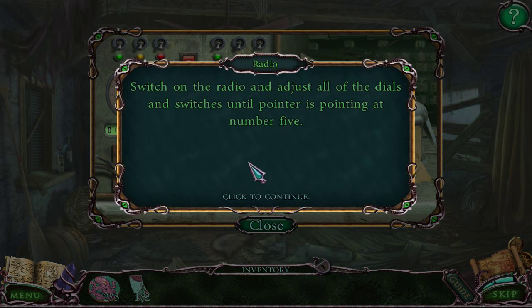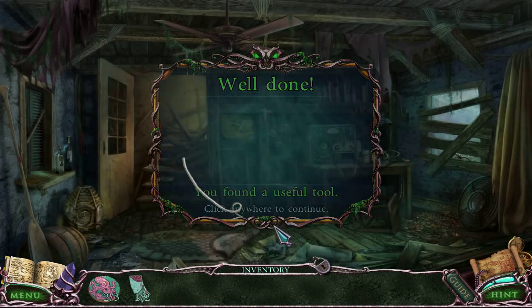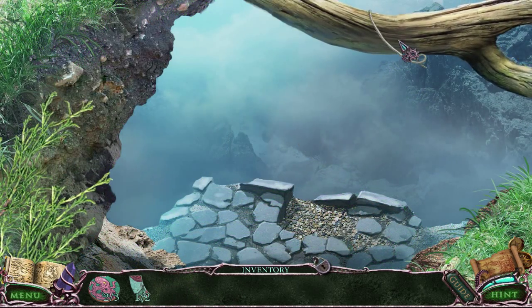Switch the radio and adjust the dials and switches until it's pointing at number five. The highest area I can get this piece is over here. If I turn off yellow, that puts it up — if I turn off green, that puts it down. Turn off red. That's the best I can get the left dial. Now let's get the right dial in place. There we go — I found the wire, and that will let me climb down here.